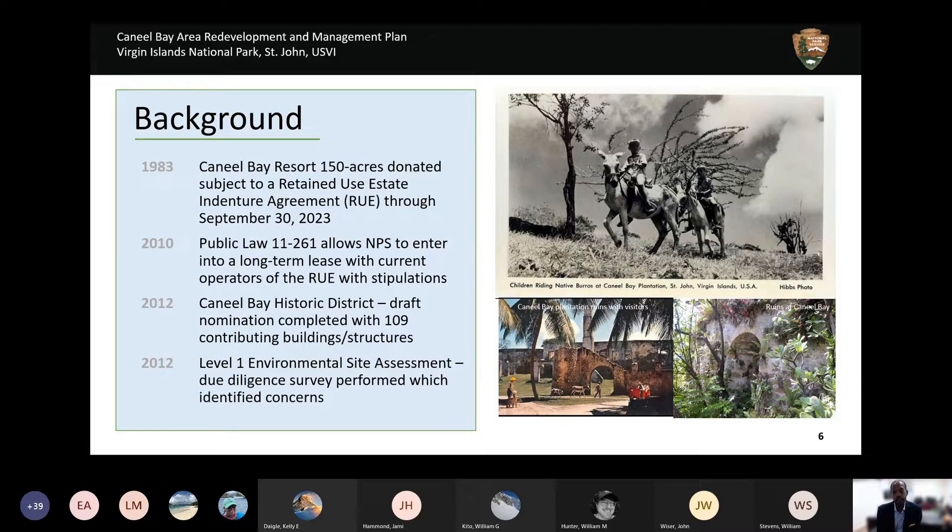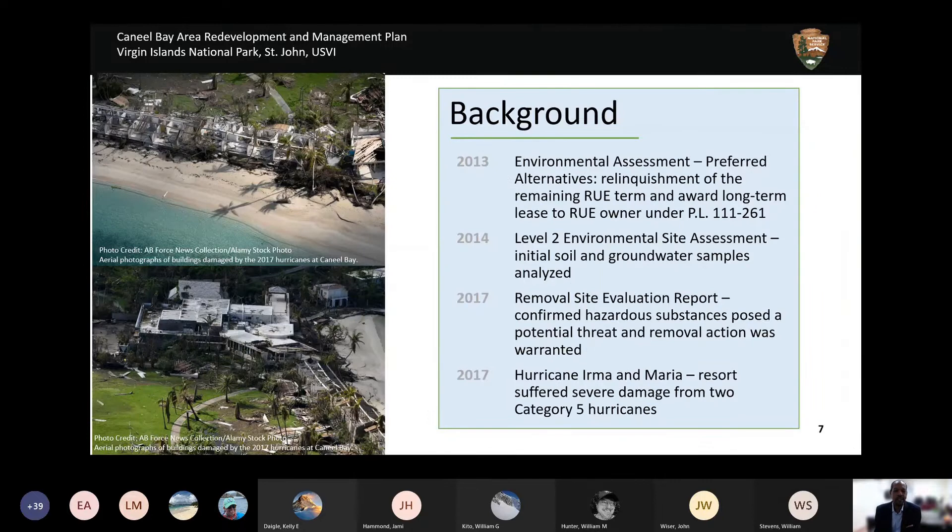In 1983, Rockefeller donated Caneel Bay Resort to the National Park Service using a special retained use estate — the RUE — which allowed the resort to continue operating independently for 40 years until September 30, 2023. This upcoming transition was anticipated over a decade ago, and a public law allowed the National Park Service to determine if a non-competitive long-term lease was the best option for seamless operations, resource protection, and continuous economic benefit to St. John.